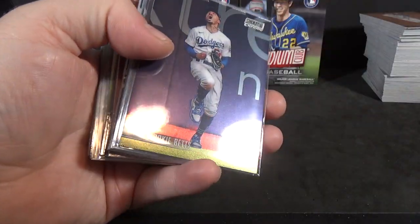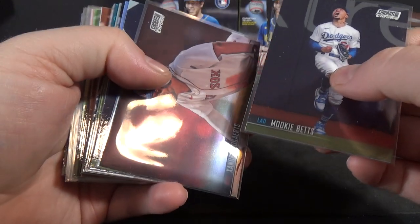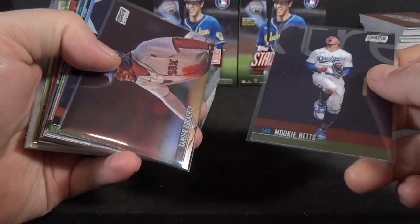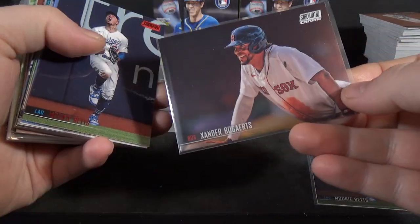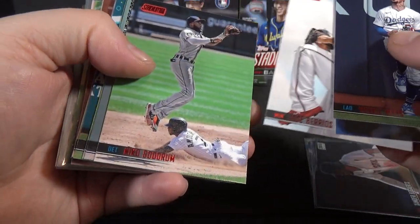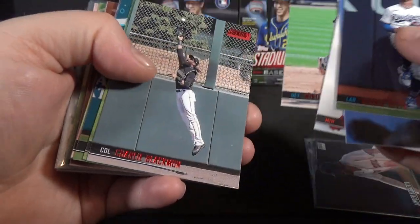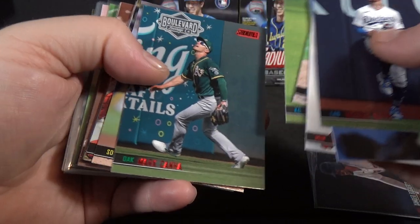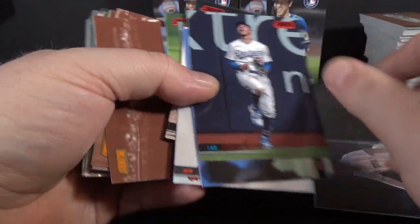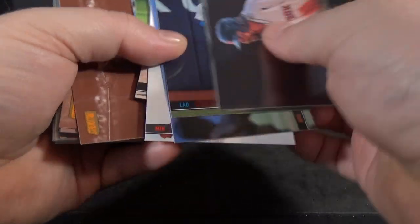I'll move on to the non-rookie stuff — parallels, inserts, stuff like that. Mookie Betts Chrome. Chromes are, I believe, 1 in 24. Xander Bogaerts Chrome. Mookie Betts Red. Norton Ryan Red. Nico Goodrum Red. Charlie Blackman Red. A bunch of Reds. Deku Matsui. I guess I like Sepias.